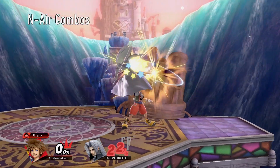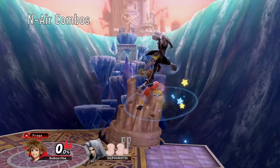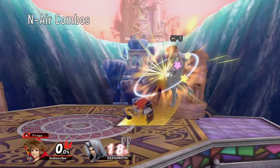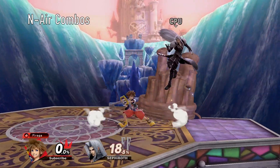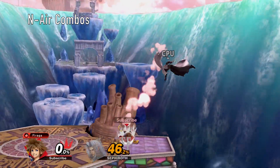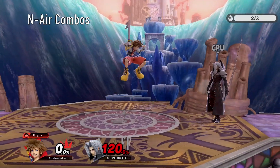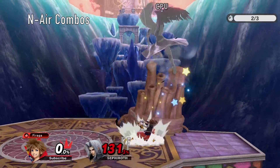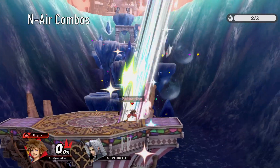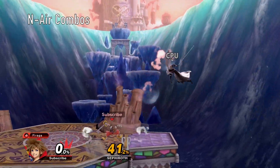At low percents, up tilt and neutral air will be your most reliable follow-ups as they lead into a majority of Sora's bread and butter. For neutral air specifically, you're going to want to learn how to fastfall the second hit to further mix up your advantage state. This is done by neutral air, wait a little bit, then hit down and A. This essentially allows Sora to combo into whatever he comes up with. With heavies and fastfallers, you can loop this multiple times.